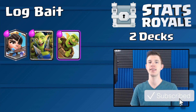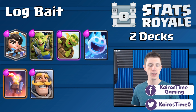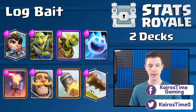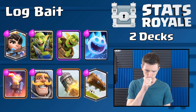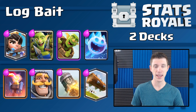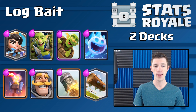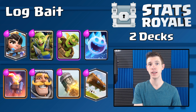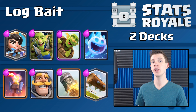The Log Bait deck includes the Princess, Goblin Gang, and Goblin Barrel as the Log Bait core. You also have the Ice Wizard or Ice Spirit for a good cycle, the Inferno Tower and the Knight as primary defensive units, the Log for both defensive and offensive spell use, and the Rocket as a great way to deal with pumps and finish off your opponent's tower. There were two players that won round 2 using this specific deck. It's very strong, but it was not the most frequently used deck.